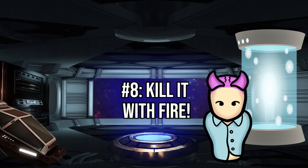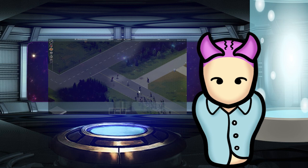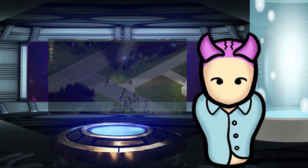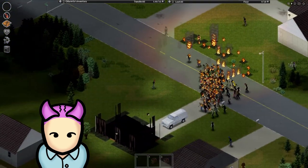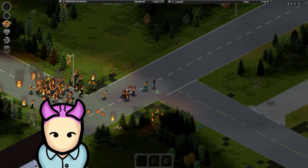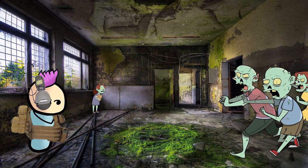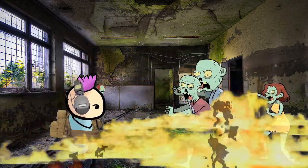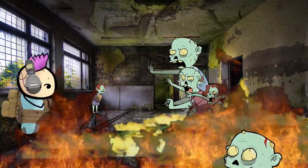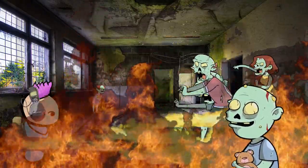Fire in this game can deal a lot of damage to anything caught in the radius, including buildings, zombies, and your player character. With that in mind, it can be weaponized to quickly clear out hordes of zombies. Fire can spread easily and jumps from zombie to zombie if they're clustered together, like a chain reaction, resulting in the whole horde catching fire eventually. You can either have zombies walk over a campfire that you have lit, or craft a molotov using a whiskey bottle and a rag, and toss it into an incoming horde. Just be careful to herd those burning zombies and not burn your own base down, or the whole town.